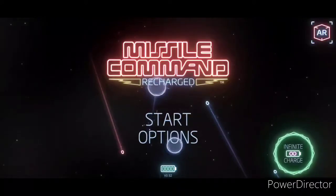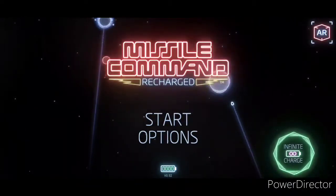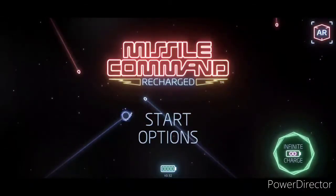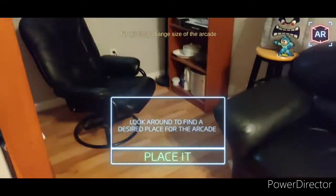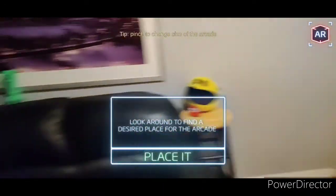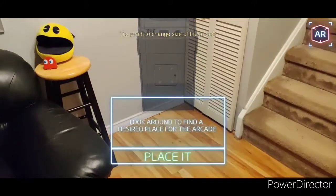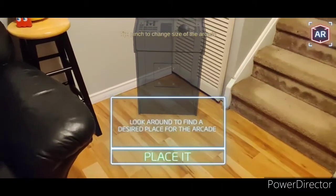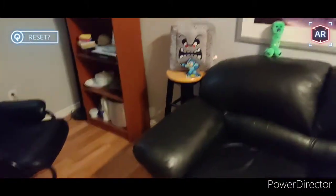Now that we've played the game, let's see what we can do in the AR mode since they've added it to the game. It looks like it may be a little bit of fun, even if it is just a novelty. Let's click on that. So we are in the game room. Look around to find the desired place for the arcade. I think I'm going to resize this a little bit and have it in the corner here. So we'll place it — I have my own Missile Command machine in my game room!